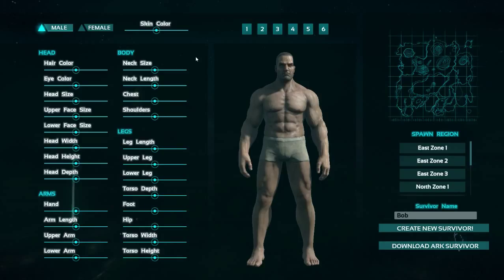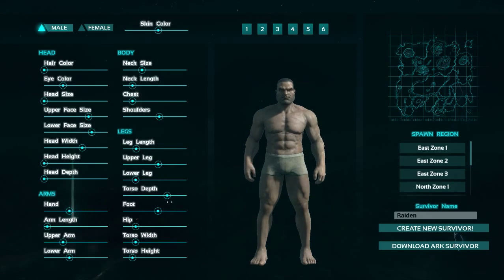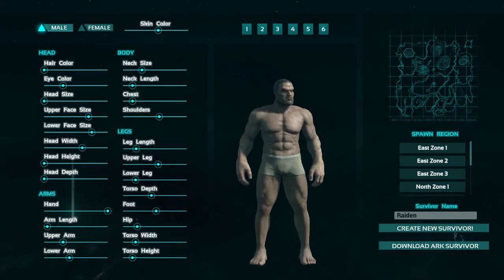Straight off, I'm just going to choose a random character - normally I go with number 4 - and then I'm just going to choose Raiden as my survivor name. You can play around with these sliders if you want to create someone or something that looks a bit different. It really doesn't matter, this is just your look - but you can see it's giving big hands and massive feet as well.